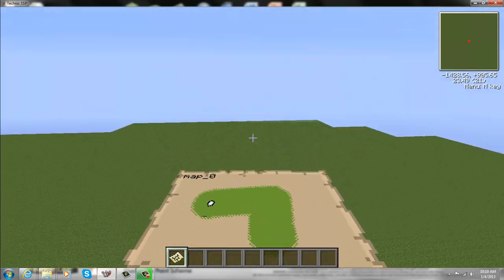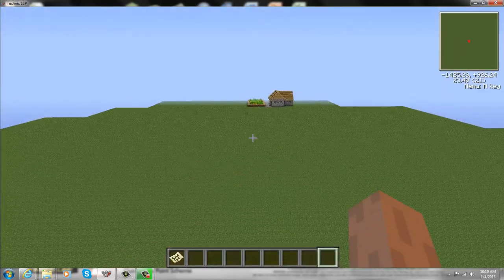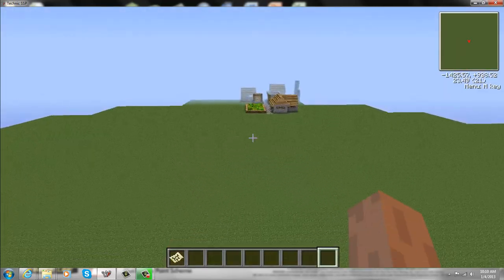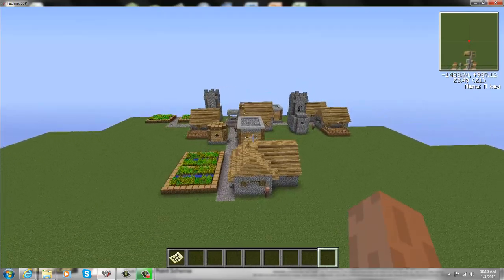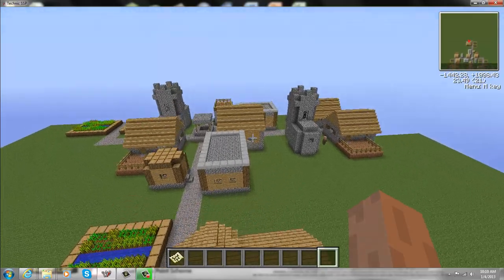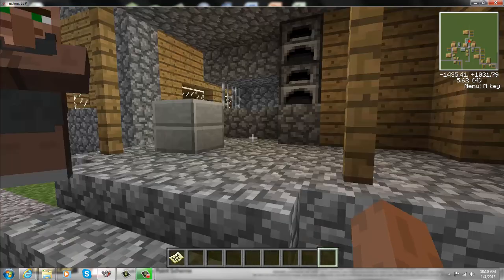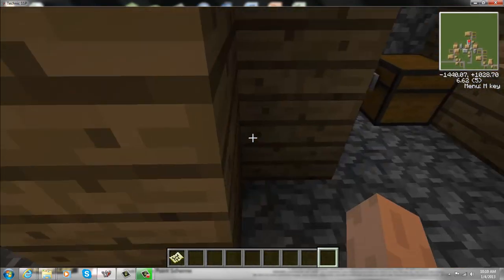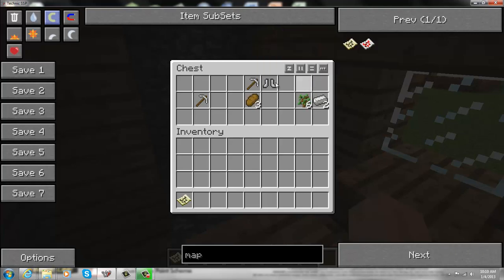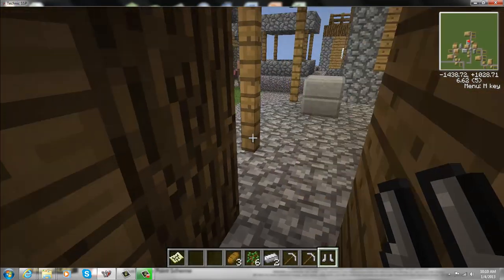Oh, here's a village. You know what's funny? That was in the exact same spot as it was last time, which is not kind of freaky, but it's in a super flat world, so what do you expect? First things first, let's get the tools we need. Let's take this stuff that's in this chest — this is almost the exact same things that were in here last time. It was diamond pickaxes and diamond armor. That's pretty sweet.